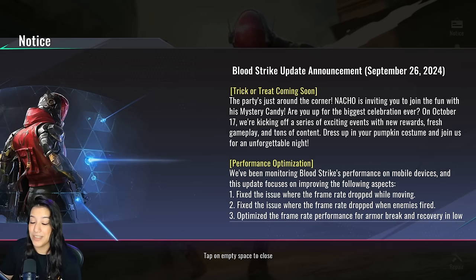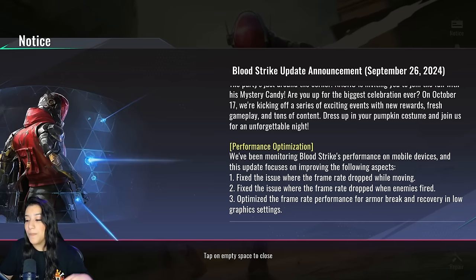We have the Blood Strike update announcement for September 26th. Trick or Treat is coming soon — Nacho is inviting you to join the fun with his mystery candy. On October 17th, they're kicking off a series of exciting events with new rewards, fresh gameplay, and tons of content. Dress up in your pumpkin costume and join for an unforgettable night. I'm so excited — Halloween is a different vibe and this is a great way to hype us up. Let me know if you're excited in the comments!